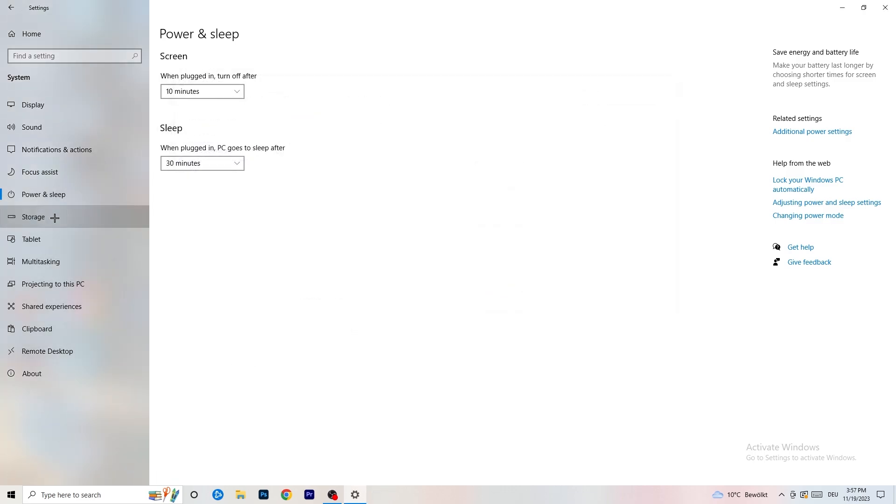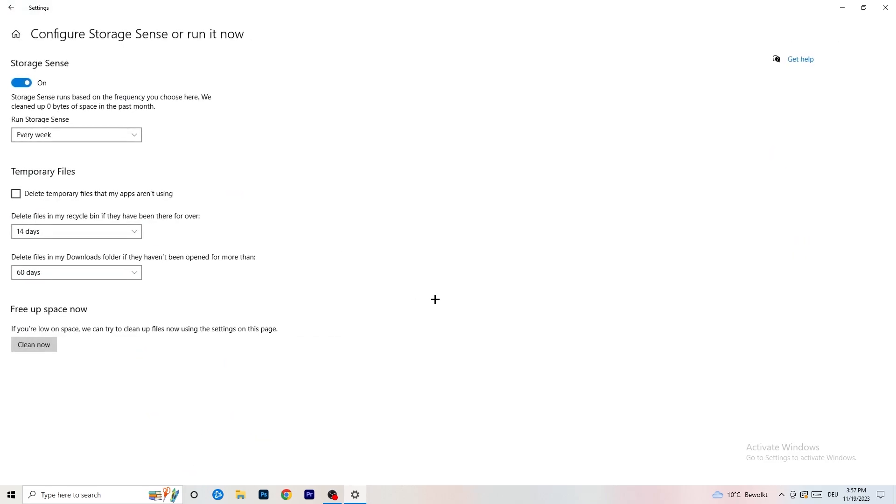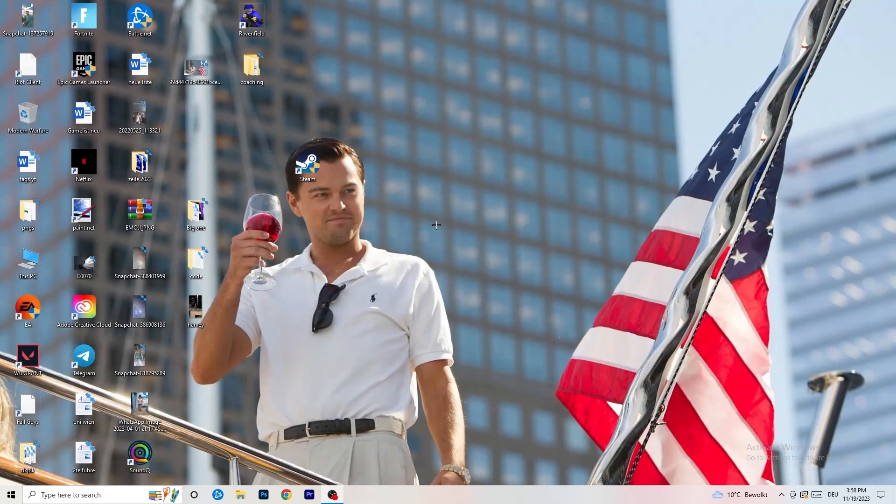Go to Storage and click on 'Configure Storage Sense' then run it now. Copy these settings — set it to run every week, with 40 days and 60 days for the cleanup intervals. This will delete every temporary file on your PC, free up storage, and help with general performance.